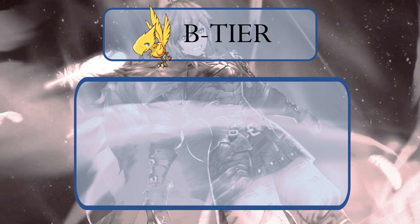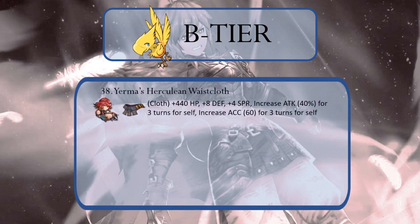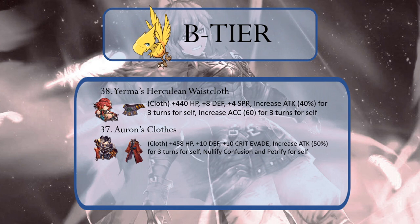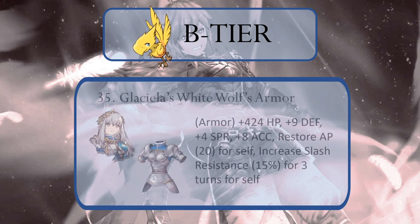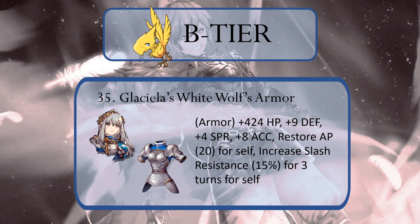Now for some damage modification TMRs. Yerma's Herculean Wastecloth, Auron's Clothing, and Winter Ramada's Sagewood Hairpin all provide some decent stat gains as well as an ability that significantly boosts attack for the wearer. Although the Hairpin is a helm, which shrinks the pool of who can equip it, we placed it a bit higher than the other two because of its ability to boost movement. At 35, we have Glishella's White Wolf's Armor for its ability to recover AP while also mitigating slash attack damage — both useful boosts for a tank unit before blitzing the front line.